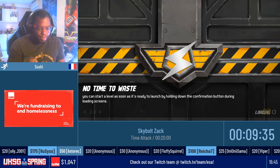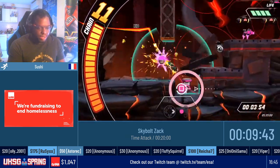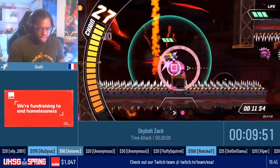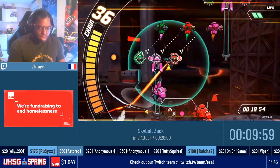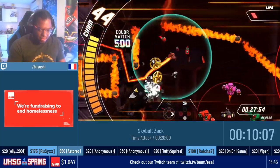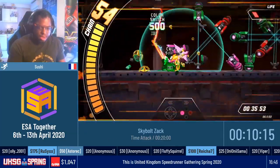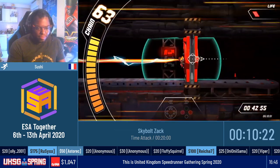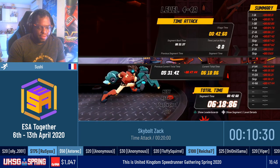Incoming level 4-4 — no new enemies, but the best music of the game. Persona fans, listen to it. This one is pretty tricky as well. I'm a little late but it's okay. I will have to go safe on some parts because this is really not good. Normally you dash through these lasers, but as we are in a pinch, if we don't do it carefully we can lose like 30 seconds. I prefer losing 5 or 10 seconds rather than losing 40.